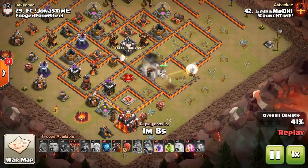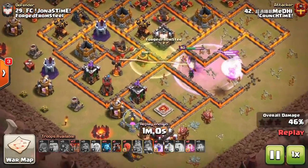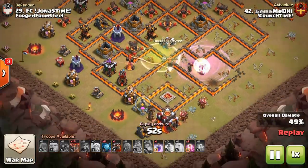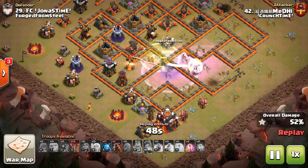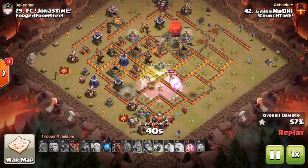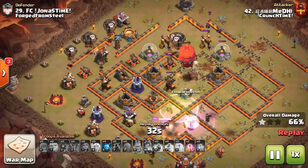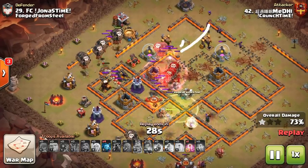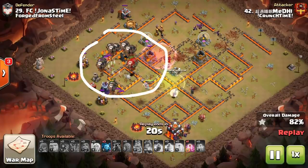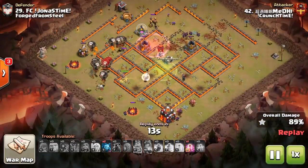All of these attacks are by Crunch Time in a 50 vs 50 friendly war against Forged from Steel. Notice the jump spell here - fantastic for allowing the Queen a little further in. If you can keep her alive, the Lava Loon benefits greatly. We've actually taken out both sweepers which were in the center of the base, so we can start the Lalo from anywhere. Coming from the top mainly because the Queen is still helping wipe out the bottom, we come from the other side - and look at all the loons left over, far too many. That is why it is the best attack strategy at Town Hall 10.